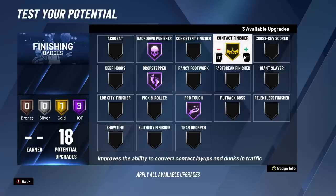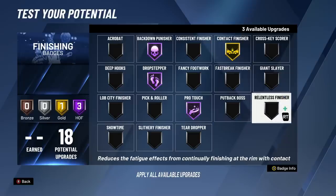You might wanna put contact finisher on Hall of Fame - that's up to you. With this particular build we had three available upgrades left with a number of places to put them. One fan favorite is Relentless Finisher, but I'm personally not huge on this badge. For those who didn't know, Relentless Finisher does not help you make a layup - all it does is reduce the stamina you lose when making contact going for a layup. If you're playing twos or ones, long-term stamina isn't really gonna be an issue, so I can't really justify grabbing it for park play.